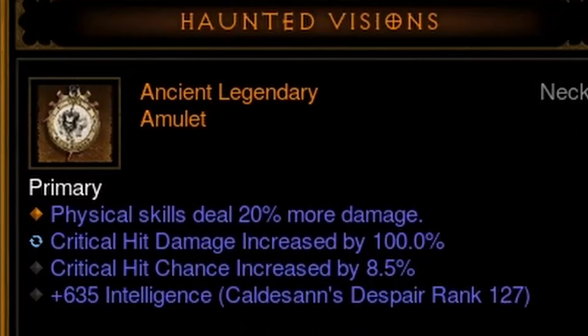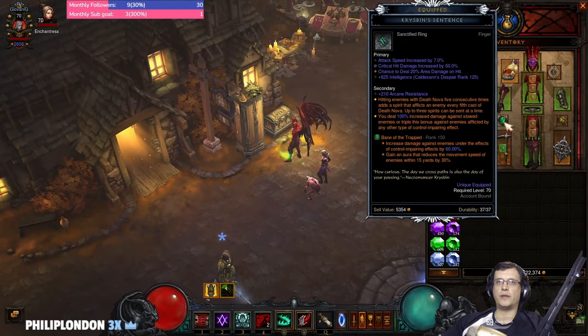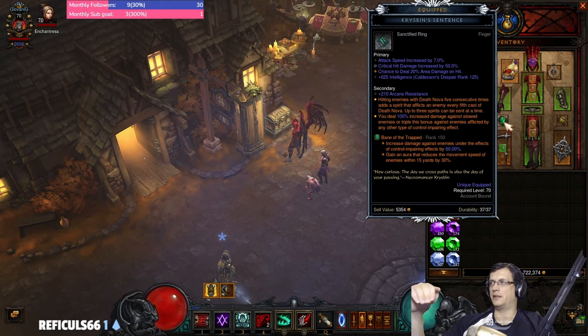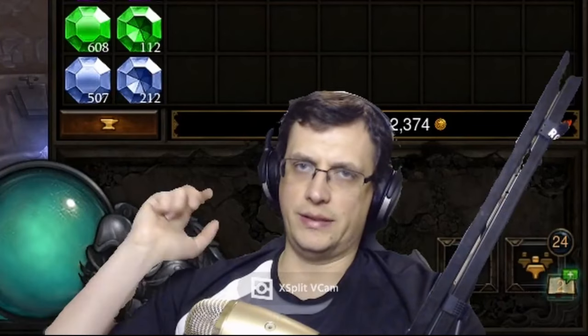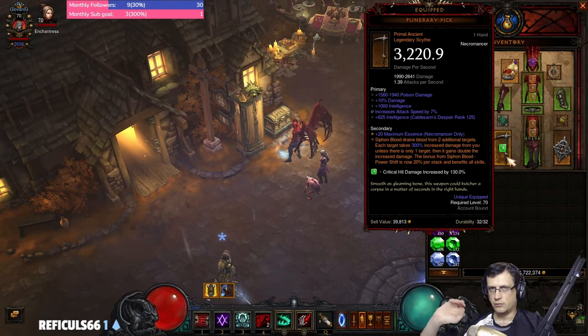After that, sanctify Haunted Visions — you want physical, crit chance, crit damage. Then sanctify Crispy Bean — you want attack speed, crit chance, crit damage. The order is: Funerary Pick first, then offhand Iron Rose, then amulet, then Crispy Bean.